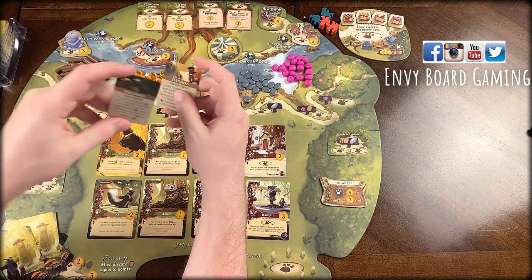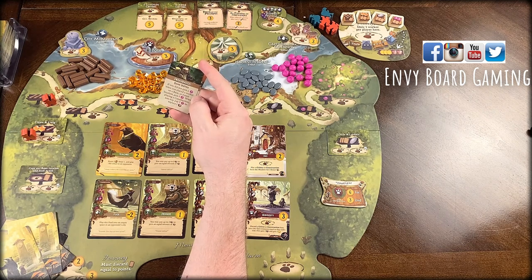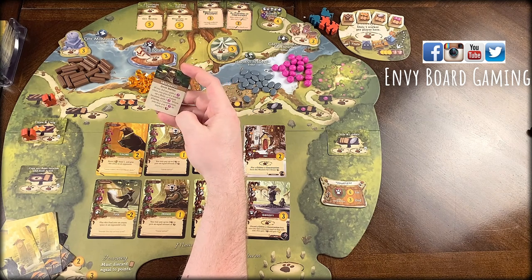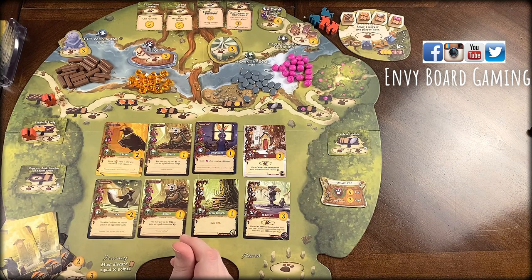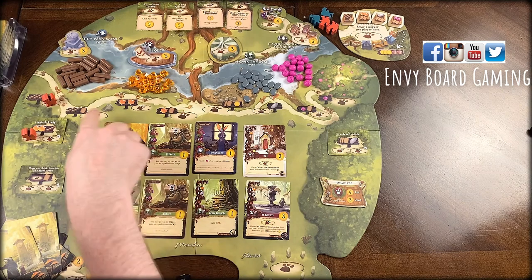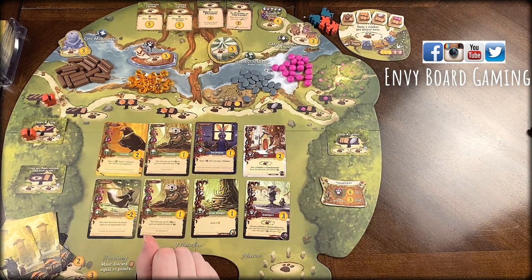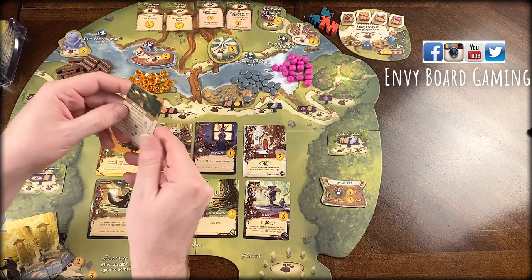The hedgehogs ability: if I do not gain berries when I place a worker on a basic or forest action, I gain a berry. When placing a construction, I may trade two berries to replace one good. Looking at the board, there are no berry spots in the forests out here, which is unusual. I'm going to be desperate for berries, so I'm going with the hedgehogs.